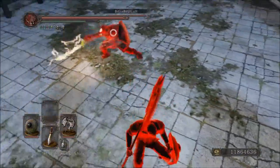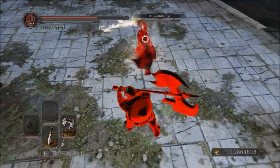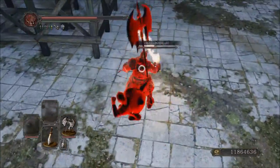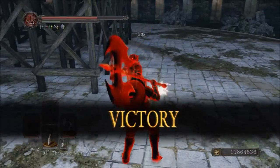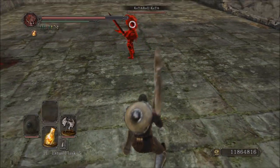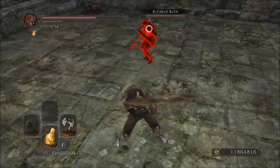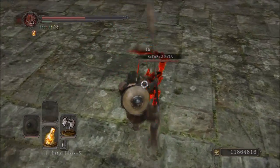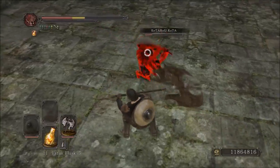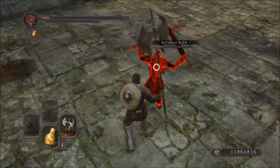The biggest pro of the weapon would definitely be the damage output. Regularly hitting 500s is not a big deal, but with the R2s I am easily hitting 750s. The R2s actually have a decent speed behind them, and you're able to aim them pretty well with the left thumbstick. In general, you are able to aim this weapon with the left thumbstick, making it really easy to track someone who is just circling around you thinking they'll be fine.